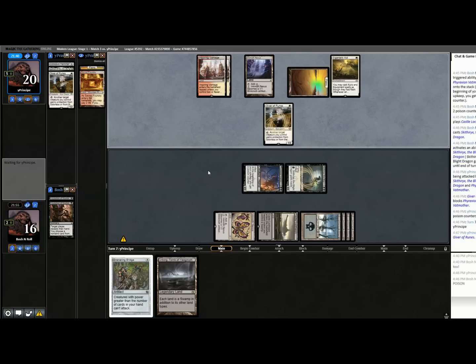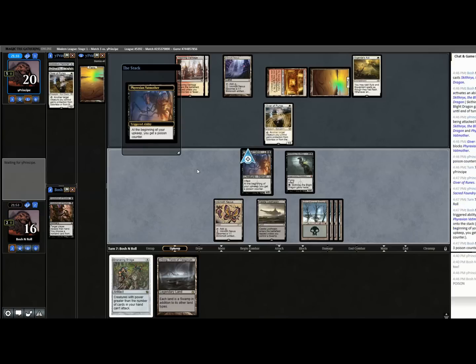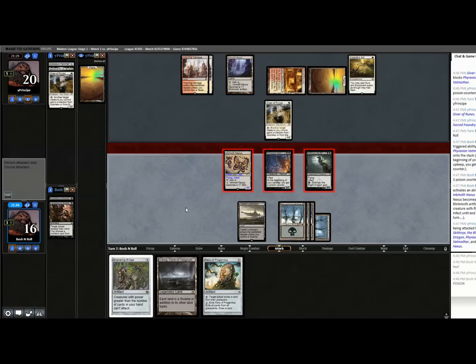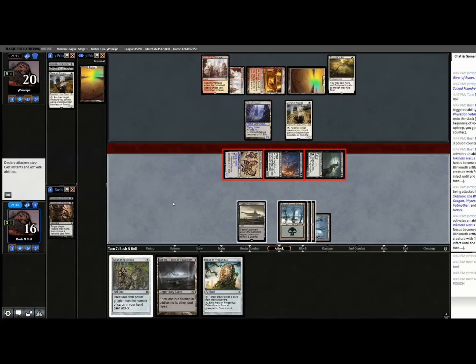Please don't kill me — I'm not dead, at least not this turn. They can block some of these creatures but not all of them, and they have to lose their Inkmoth Nexus to not die. I should have cycled the Relic before combat — if I draw a removal spell, I can just win. So they have to block both four-power creatures and then they're not going to have anything left.